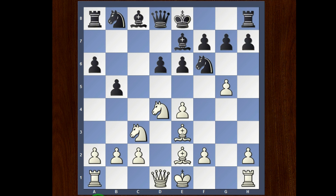G5 is played, hitting the knight. See the development is limited. B4 — Black master player moves the knight to D7 from F6. And now another shock or another sacrifice.